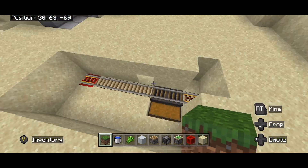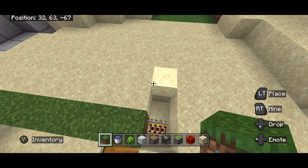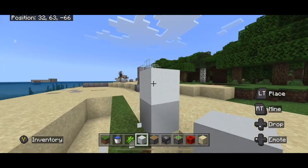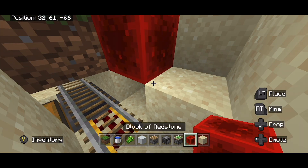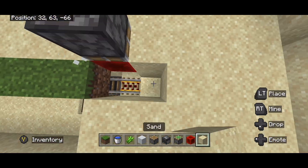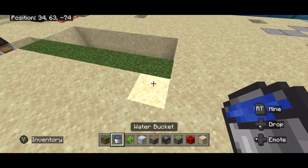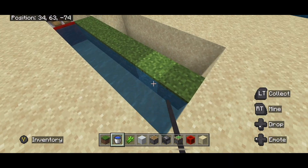Next, place seven grass blocks right over here along here. Then you're actually going to place a sticky piston facing downwards — build blocks out like that and place one there with a block of redstone under it. You can then break or replace any blocks you've moved to get that sticky piston positioned correctly — that's how you want it right there.